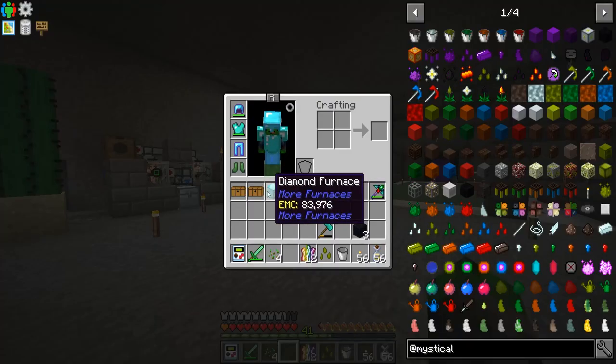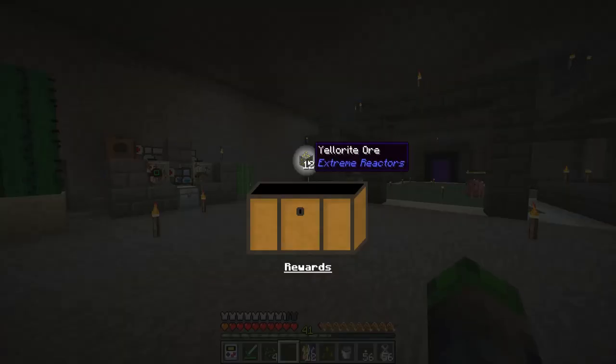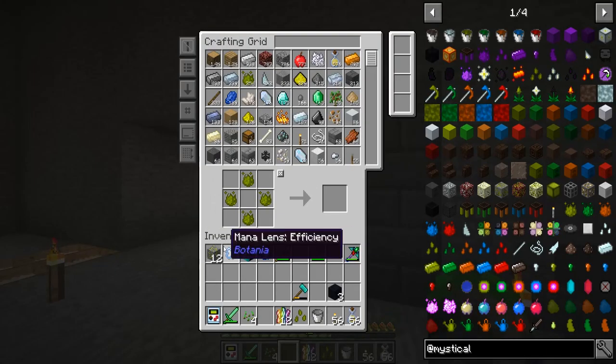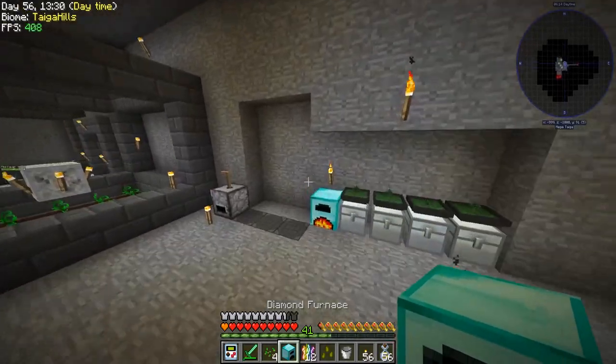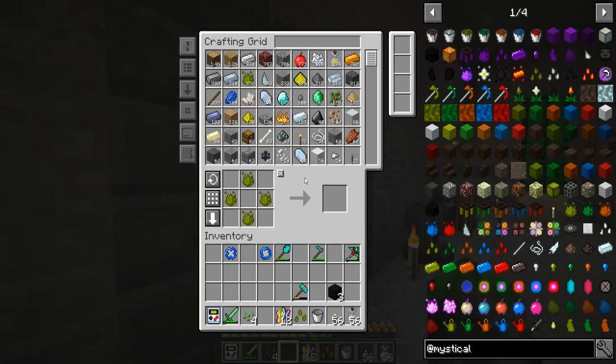Let's open these up. Another one — perfect, more epic bacon! Mana lenses — that one was kind of lame. But this one: we've got that one completely filled with iron.